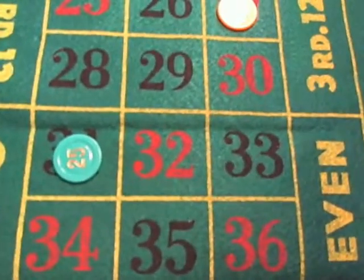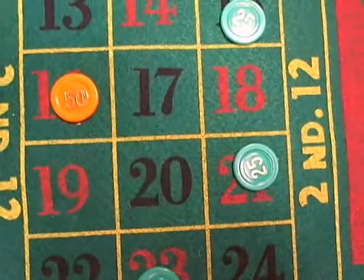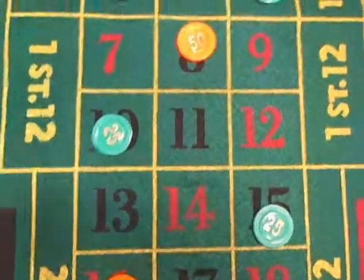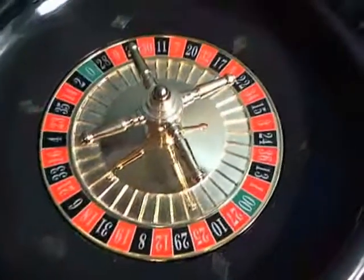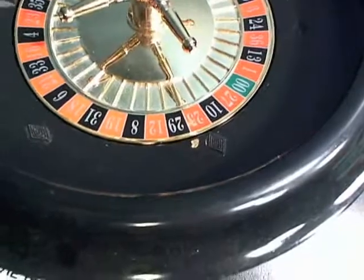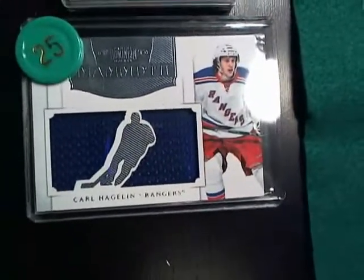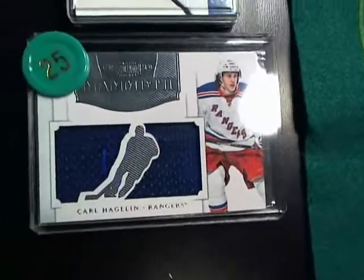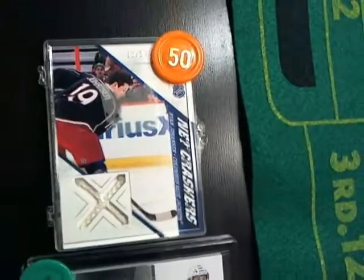Our roulette board for today: green on 31, orange on 27, green on 23 and 21, orange on 16, green on 15 and 10, orange on 8, green on 6, 0, and double 0. If we spin one of those numbers, we give away the associated card. Our green 25 chip is a Carl Hagelin Mammoth rookie card from Dominion, featuring a nice blue swatch. Our orange 50 chip is a Net Crashers card of Ryan Johansson for the Columbus Blue Jackets.